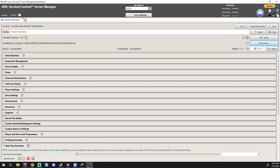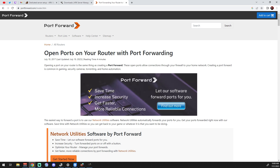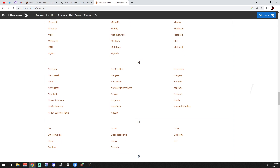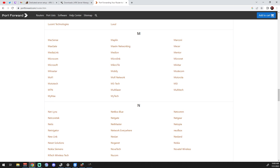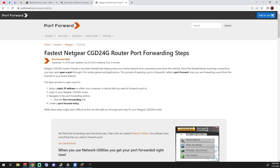For port forwarding, if you're already comfortable in your router, go ahead and forward your game port and query port using both TCP and UDP protocols. If your router has a 'Both' option, use it and you're good to go. For those not comfortable with port forwarding, there's a very helpful site called portforward.com where you can search for your specific router model — for example, a Netgear — and follow its instructions.